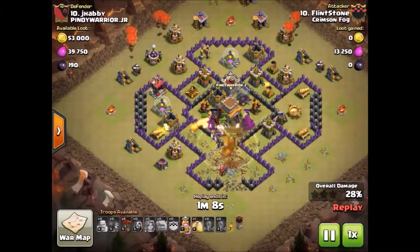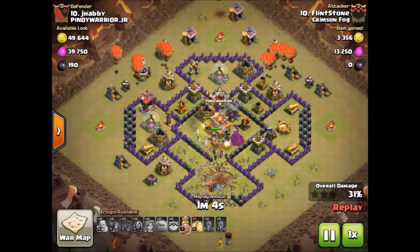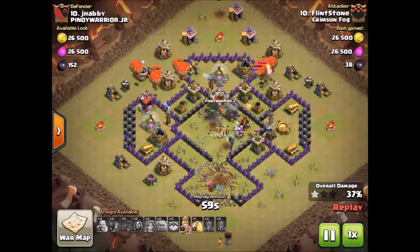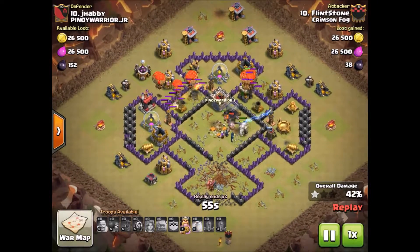He goes ahead and starts dropping his balloons — probably a bit premature here, but the air defenses are going down so he's not going to lose too many balloons to the air defense. And down goes the last air defense.